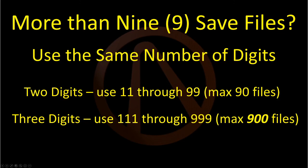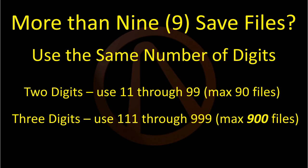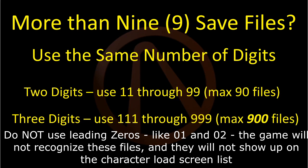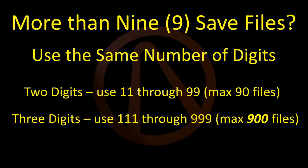To recap, the most important thing: use the same number of digits for your save file names. Two digits - 11 through 99 - you can get a whole bunch, 90 files maximum. Three digits, you can get up to 900 files that way. Everything will be in the right order. And that's it.